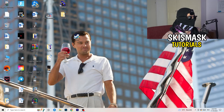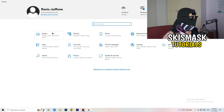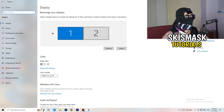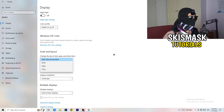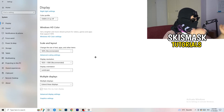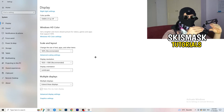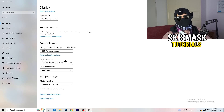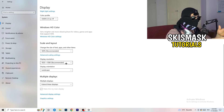Open Settings again, go to System, and identify your main monitor. Once identified, scroll down to Scale and Layout. Change the size of text, apps, and other items to 100% as recommended. The display resolution is really important — it should match your in-game resolution. If in-game you're using 1920x1080, set your monitor resolution to that as well, or align them so they match.